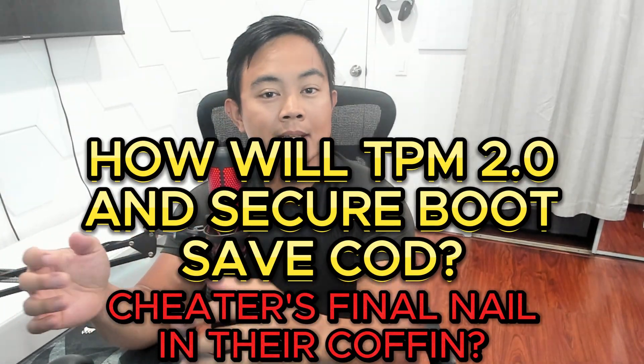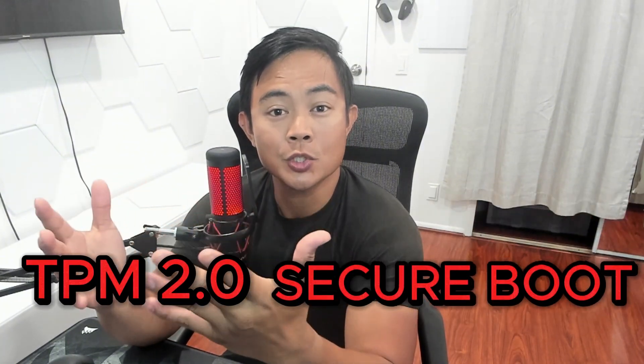Welcome back to another video. Now let's talk about the elephant in the room. Now that Season 5 has been out for a good minute, they introduced new security features apparently added to Ricochet — we got TPM 2.0 and the Secure Boot feature. What's kind of funny is that they decided to add TPM 2.0 and Secure Boot right after Battlefield announced that Javelin, their anti-cheat, is also doing the same method. It's very bad timing and it looks really bad on Activision's side.